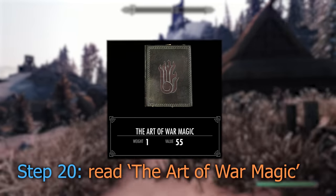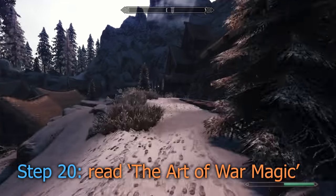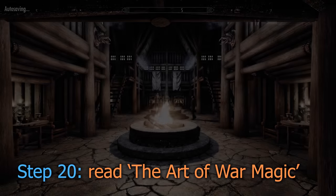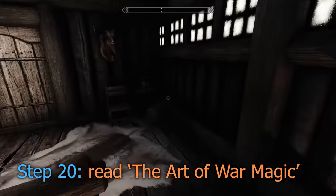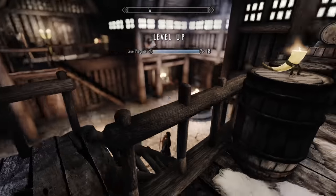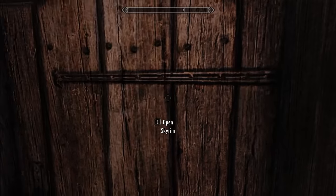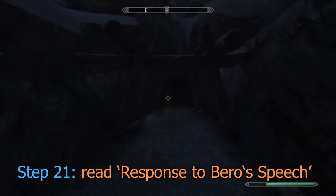The second book, Art of War Magic, can be found upstairs in Whitehall, located in Dawnstar. The third book, A Barrow's Speech, can also be found in Dawnstar, in the mine.